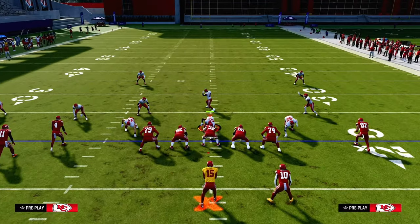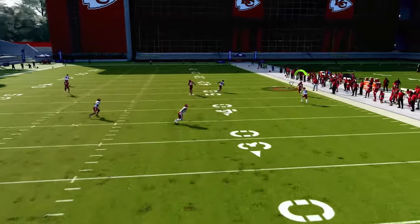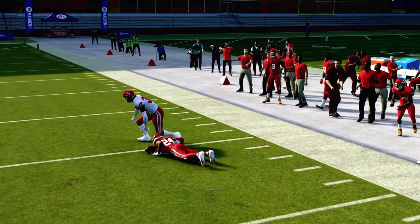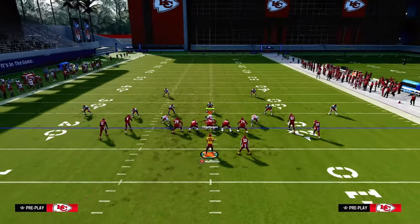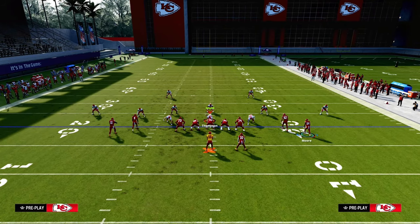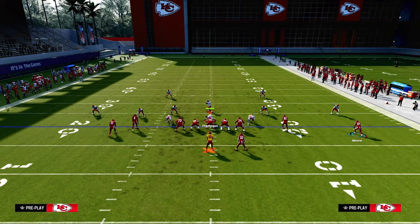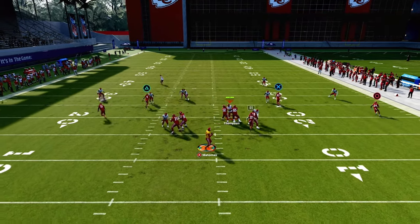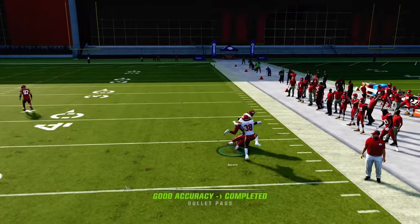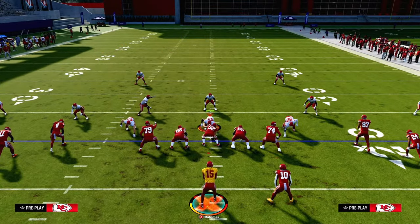The cool part about Tight Open is it's almost like the best features of a tight set and a spread set combined. There's a lot of really cool things we can do with motions because we have very good spacing — that's what makes this formation unique and really effective. When you motion that guy out on the right on the short side, he'll get over the top of that cloud a little bit better.